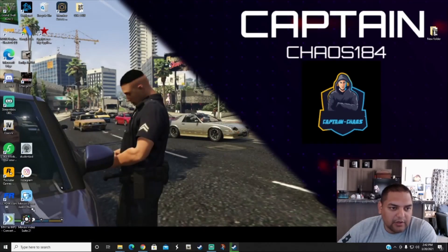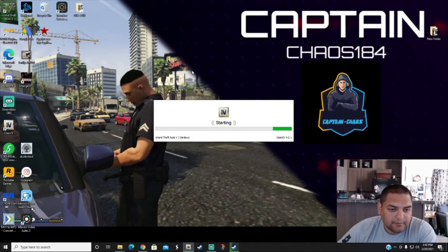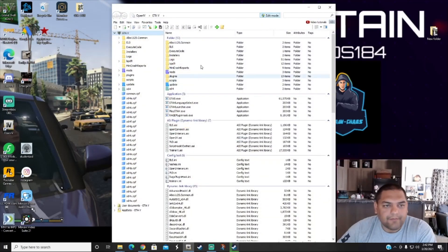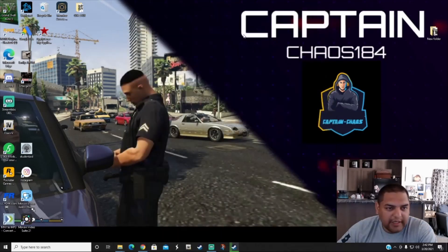Let's open up OpenIV real quick just to make sure there's nothing we have to do there. Hit the edit mode button — it looks like we don't have to do anything right now. Go ahead and get out of that.